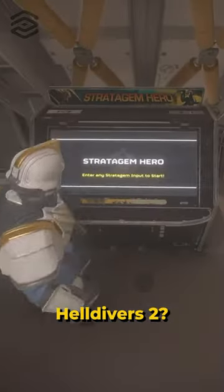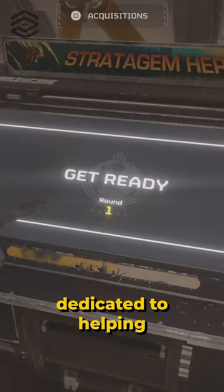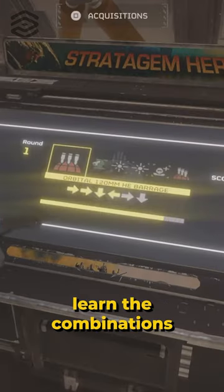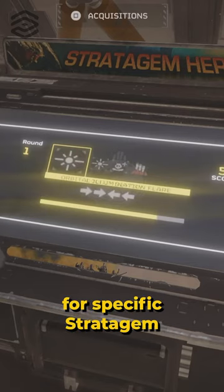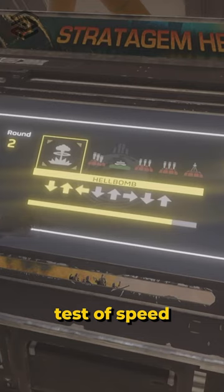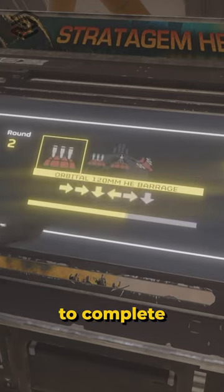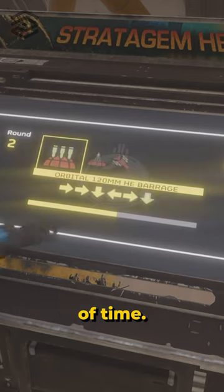Did you know there's a hidden minigame inside Helldivers 2? Stratagem Hero is a small game located inside your ship, dedicated to helping each player learn the combinations for specific stratagem abilities. The Stratagem Hero minigame is a test of speed and precision, giving players random sets of stratagem combinations to complete in a limited amount of time.